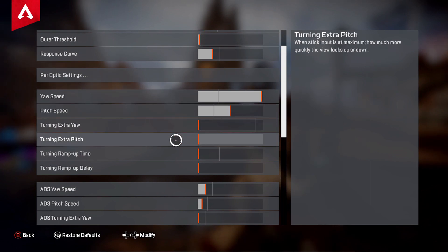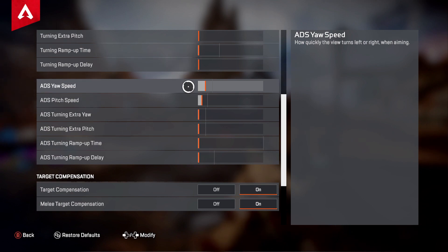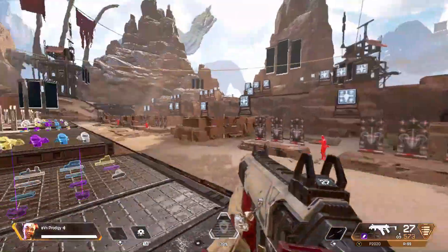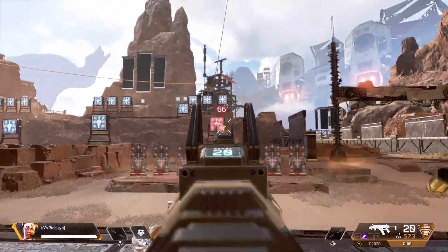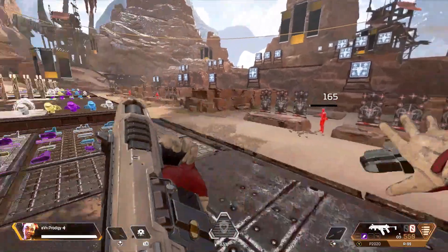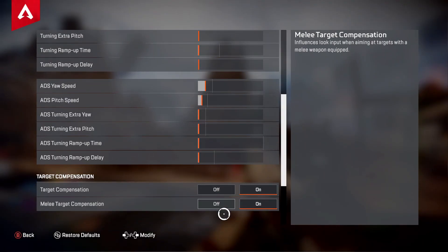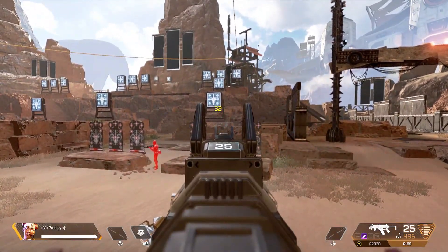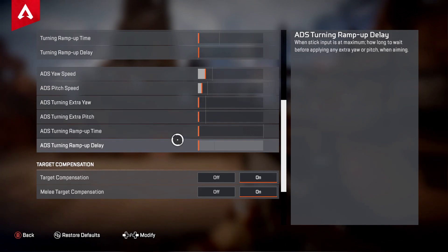Turning Extra Yaw, Turning Extra Pitch, Turning Ramp Up Time, and Turning Ramp Delay — I have all of those turned off. For ADS Yaw Speed — sensitivity while aiming looking left and right — I have mine very low. You can see how fast I move without aiming versus how slow while aiming; the slower ADS helps me control long-range fights. ADS Pitch Speed I also keep at halfway, since there's no real situation where I need to snap up or down while aiming. ADS Turning Extra Yaw, Extra Pitch, Ramp Up Time, and Ramp Delay are all turned off.